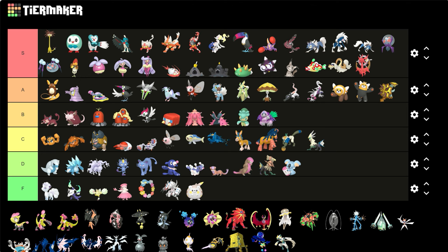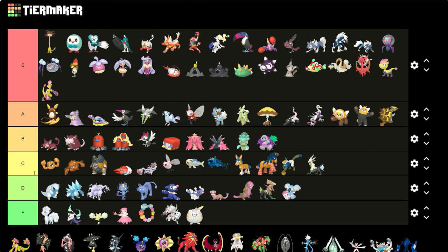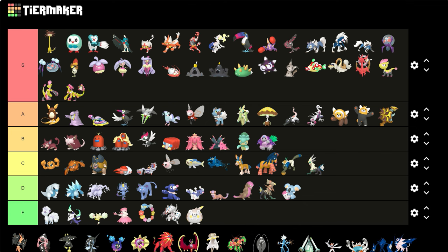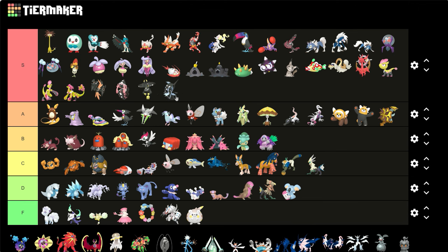Jangmo-o, Hakamo-o, and Kommo-o — their colors are a bit busy but it works. The yellow and the dark pink — it works. And if you've seen their shinies in Scarlet and Violet, it's like their scales are just glistening, it's so good. All the Tapus — Tapu Koko, Tapu Lele, Tapu Bulu, and Tapu Fini — all S's. Black shinies are always cool.